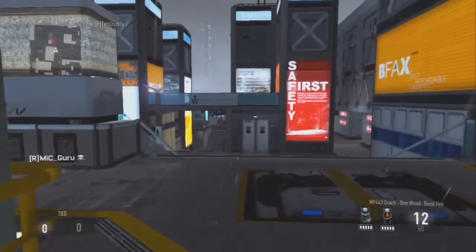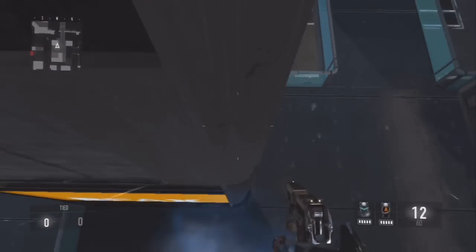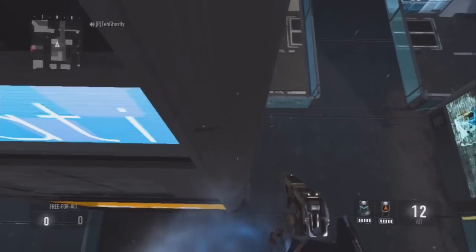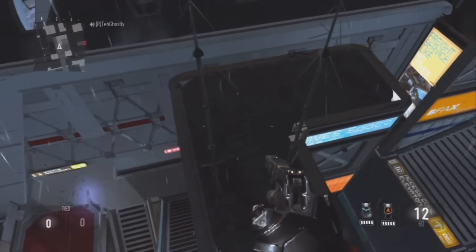Hey guys, it's TheMGuru showing you guys how to get on top of the map Ascend after patch 1.05. The previous method is actually patched on the PlayStation 3 now. So all you're gonna do is hop on the sign and hop on the small barrier on the opposite side that you would for the previous glitch.